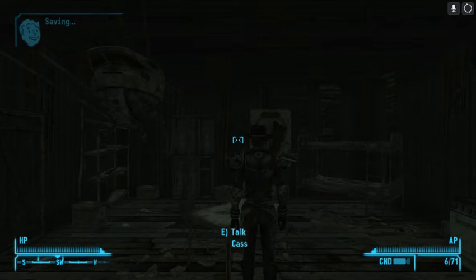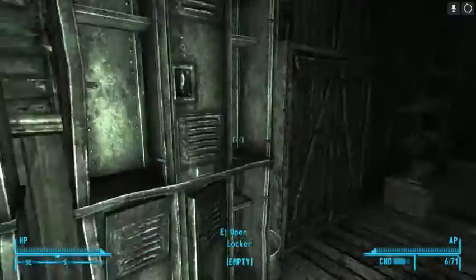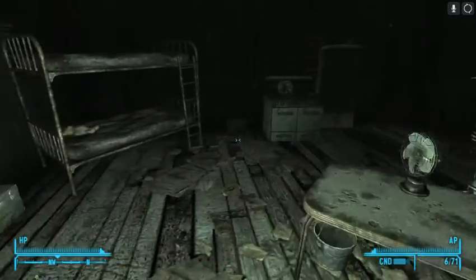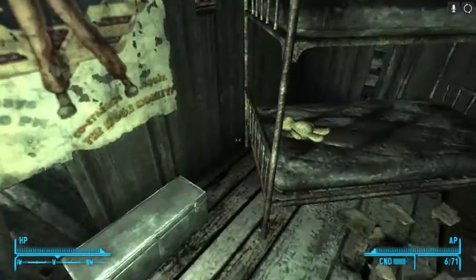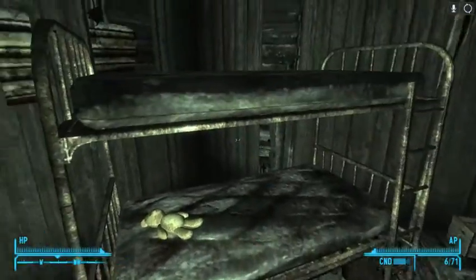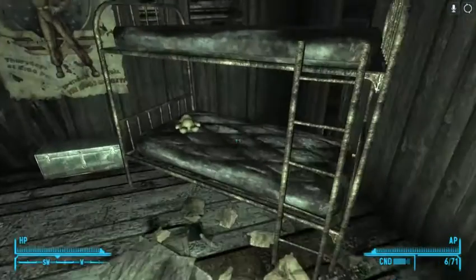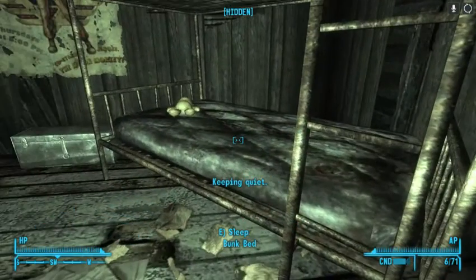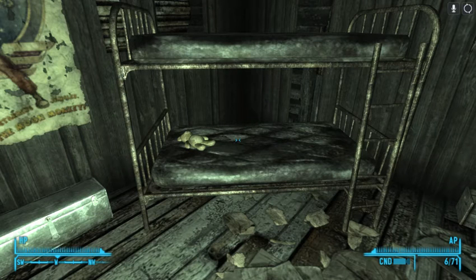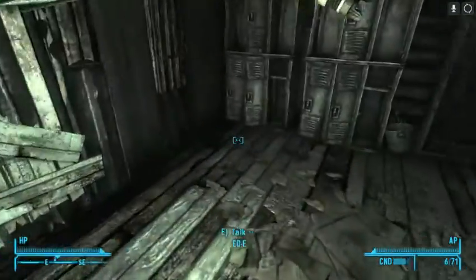Let's turn the light on. Now what we're looking for here is a Tales of a Junktown Jerky Vendor. There should be a suitcase on a bed somewhere. Keeping quiet.